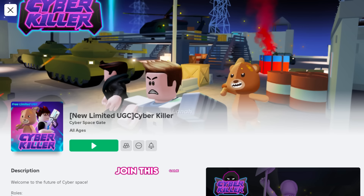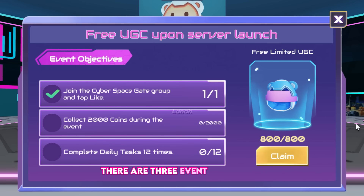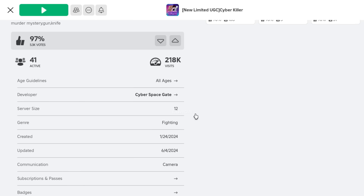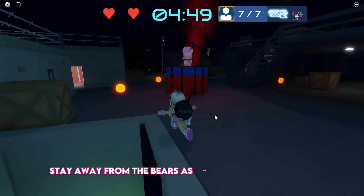Join this game, Cyber Killer, and click the free limited UGC icon to see the requirements. There are three event objectives. The first is to join the game group, which you can find under the developer's name. The second objective is to collect a total of 2,000 coins during the event.